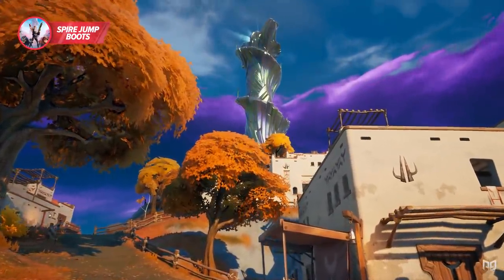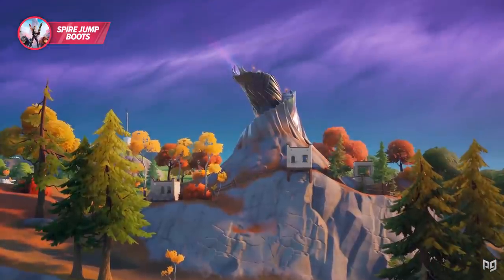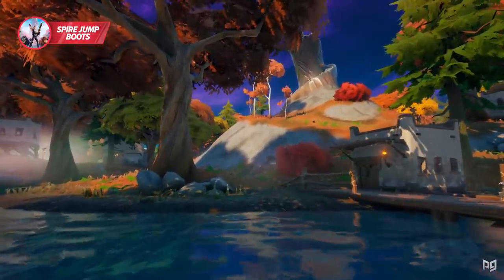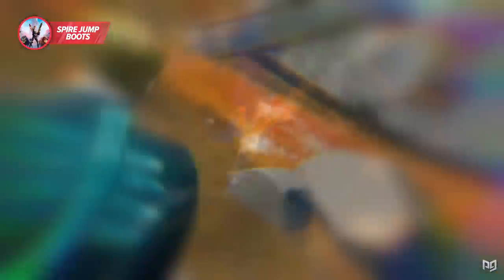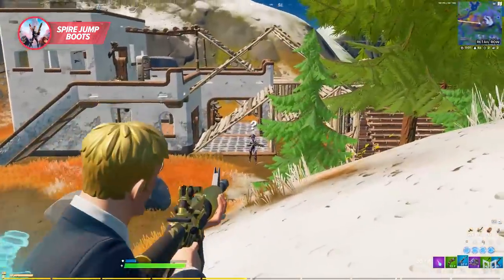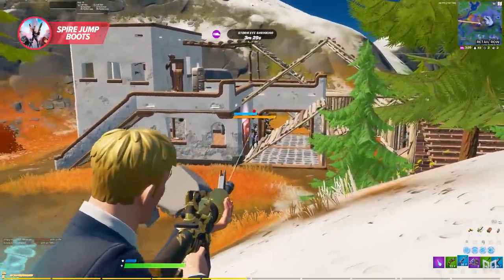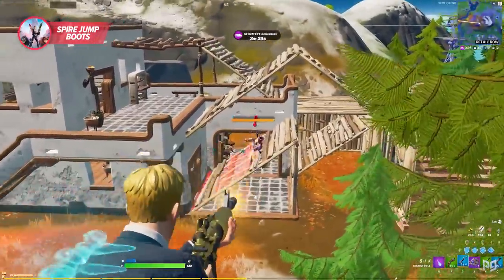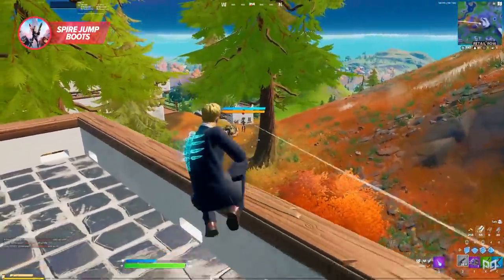It doesn't matter if you take on the guardian of the bay, sea, fields, mountains, lake, or wood — each one will give you what you need. Make sure you have good weapons and shields before taking on one of these guardians, because they have a lot of health, a mythic primal shotgun, and they can actually teleport to throw you off.